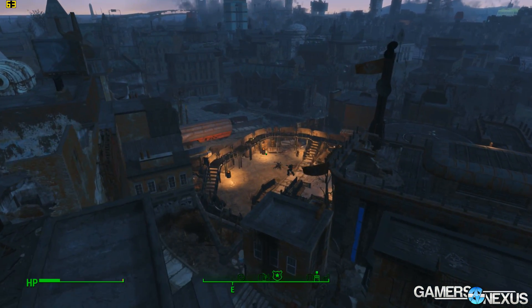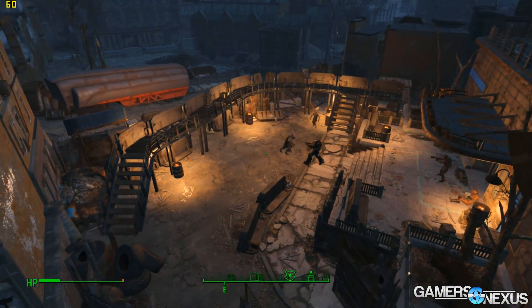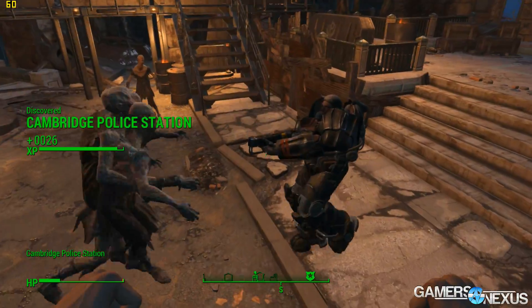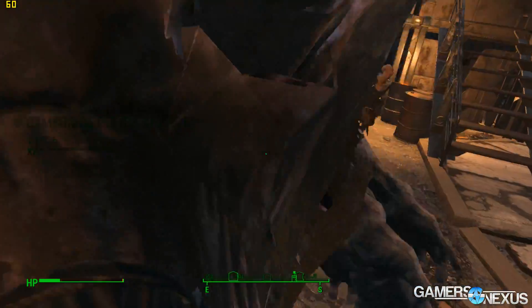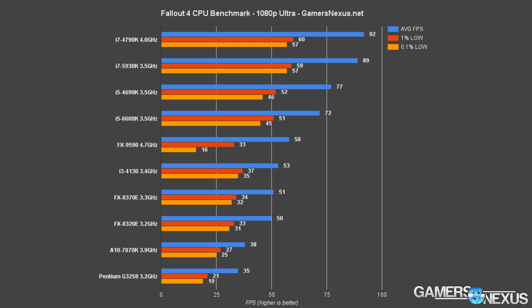The i3 at 1080p ultra is presented with a massive bottleneck of about 54% against the i7, and against the i5 the bottleneck is still about 37% — a big difference between an i3 and an i5. The severe hits continue with the FX 9590 — AMD's high-end FX CPU — with 0.1% lows in the 16s, noticeable enough to impact play, indicating frame drop and stuttering issues.